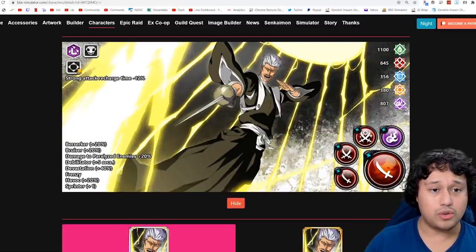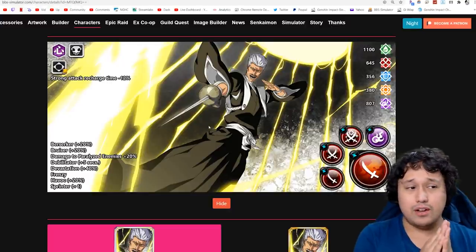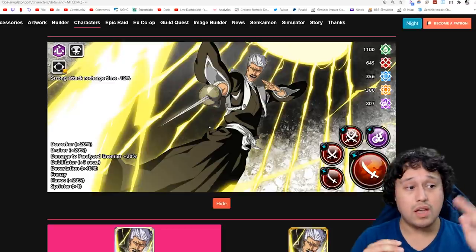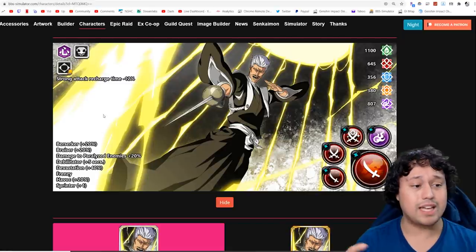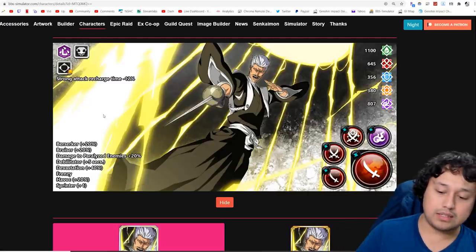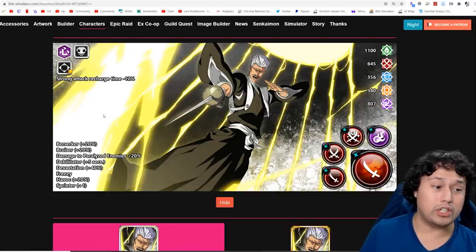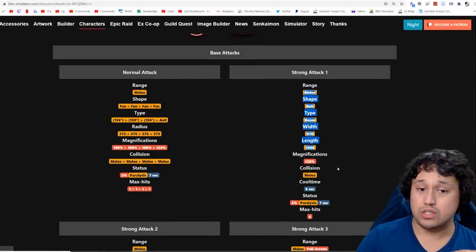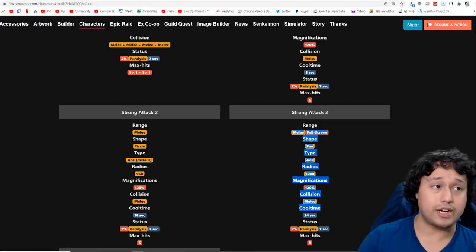Next on the list, Chojiro. He is actually a very excellent unit. His only real folly is that he's a Captain Killer, which isn't necessarily bad, but Captain Killers are underwhelming right now in SP-based characters. With Guild Quest coming out soon, this character will perform very well there. He has Berserker 20%, Havoc 20%, Frenzy, Debilitator plus 5 seconds, Paralysis on all attacks, Damage to Paralyzed Enemies plus 20%, Devastation 40%, Bruiser 20%, and Sprint plus 1. He has a 3000-length beam, 960 AoE, circular AoE with crazy range, and a full screen third strong attack. Just overall excellent unit.